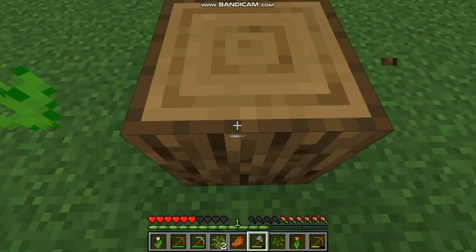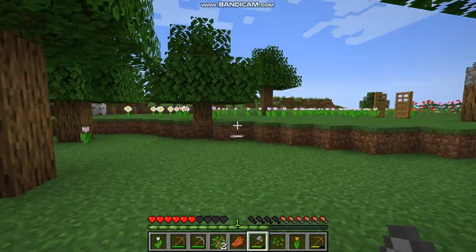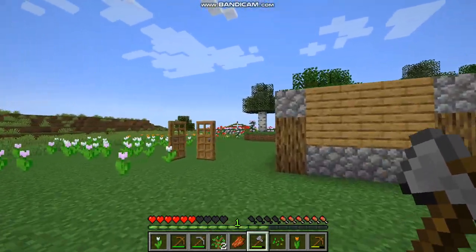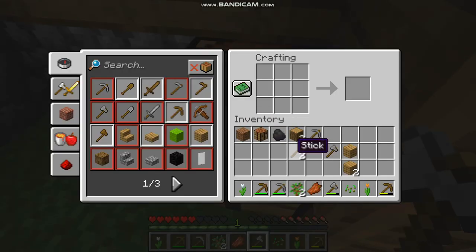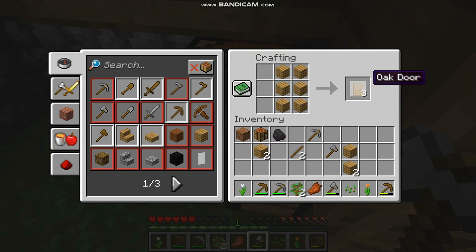Now I'm going to go and get some more wood to show you how to make a door. With six oak planks, you can make three wooden doors. Also after this, I'm probably going to go and explore the village, which I saw before the recording.